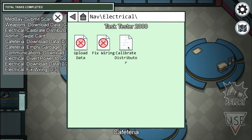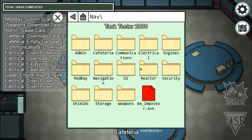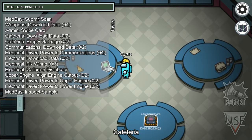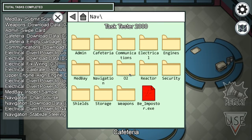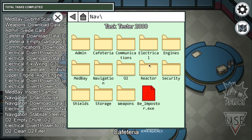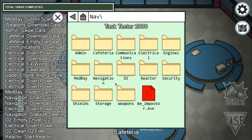Or you can delete whatever you don't want — just click it to remove it. I'm going to add every single task. There are four more right here — probably this is the most tasks you can have. You can see reactors, start reactor, and so many more tasks.